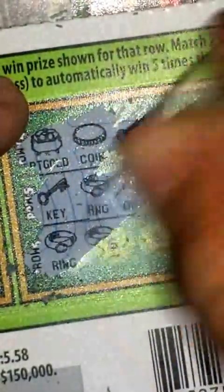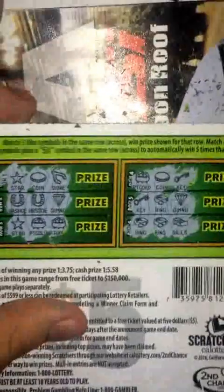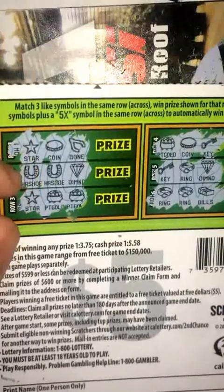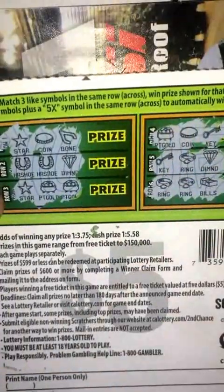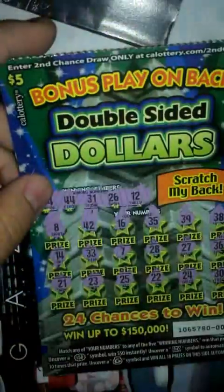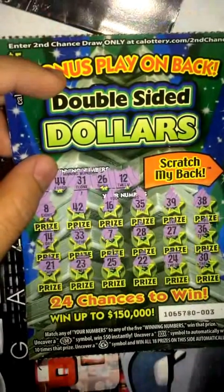Finally row six: ring, ring, and bills — nope. Looks like we got a losing ticket here guys. I'm supposed to get three like symbols or two like symbols plus a 5x — there's no 5x and I don't have all three matching symbols anywhere. Looks like a losing ticket, but it's a pretty cool game. I'll be playing Double Sided Dollars again. Got one more scratcher left — Lucky Gem — so be on the lookout for that video. I'll see you guys on the next one.